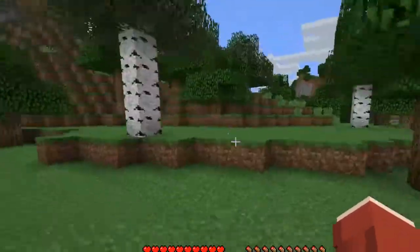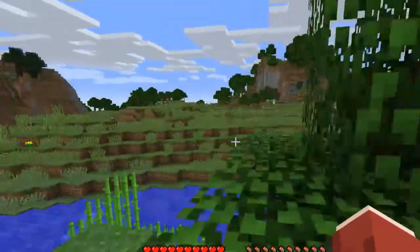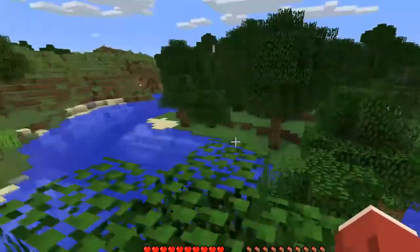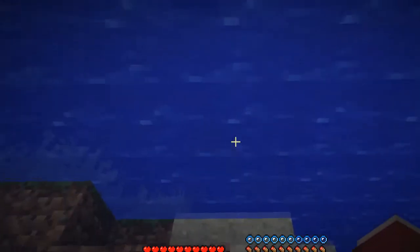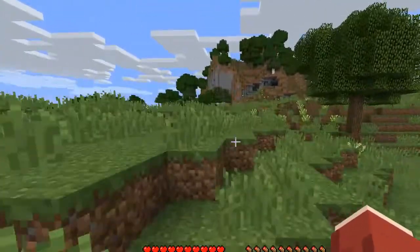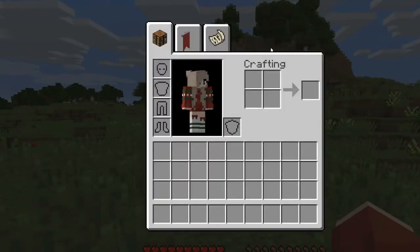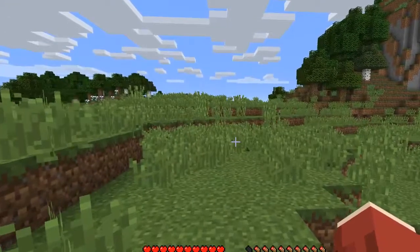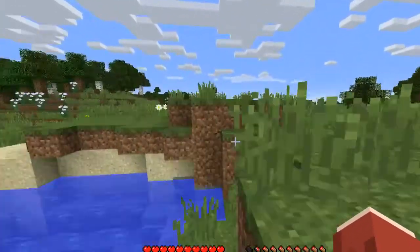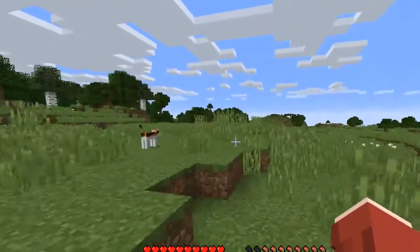We're just gonna do the basics for this episode, we're not gonna do too much. As you can see it is wanted — that is part of the Pam's Harvestcraft mod. I don't know if I will, but I might add mods during this series. A few mods I have are Decocraft, Pam's Harvestcraft, and another one. I think we do have the animals mod on here — oh yeah, there's a kitty! Hi kitty!